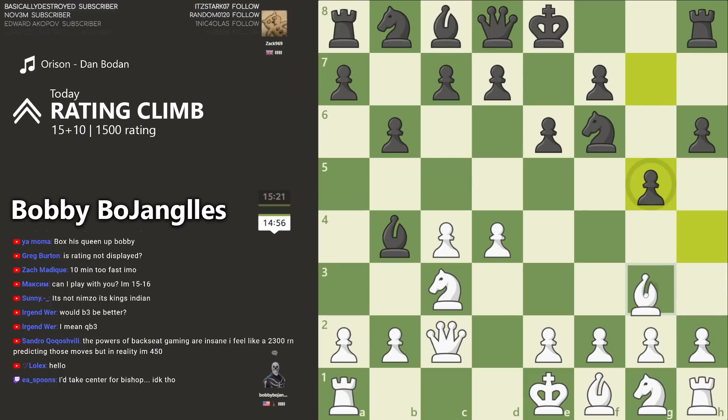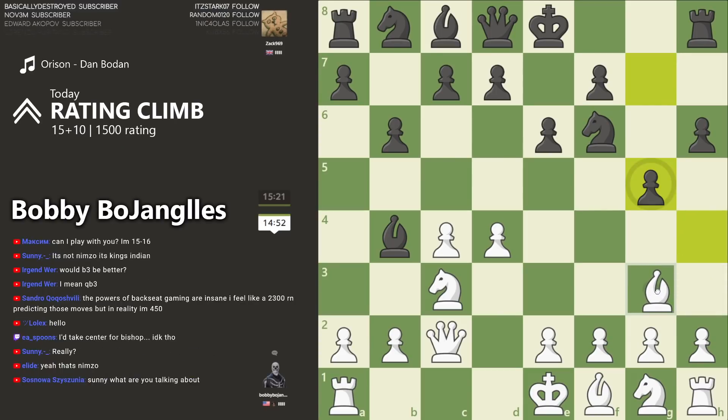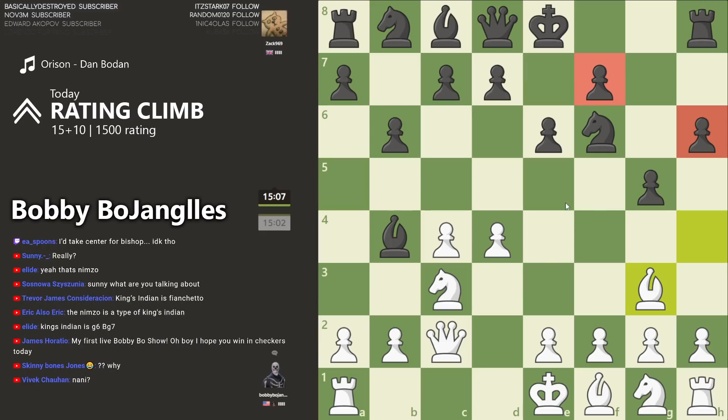He did go for it — the kingside weakening, relieving the knight from the pin, but creating huge gaps on his kingside. Maybe I get another situation where this bishop is lined up and I can swing the queen in over.